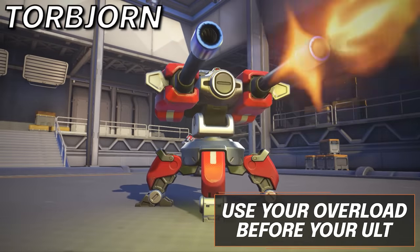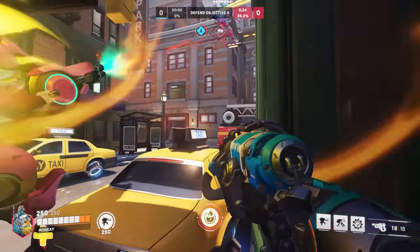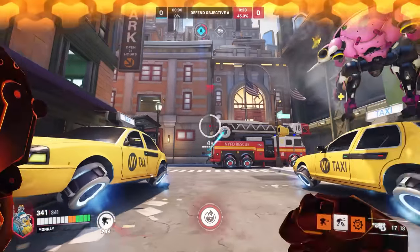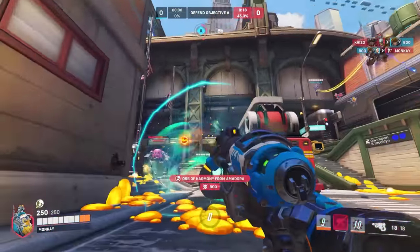Next we have Torbjorn. When using alt as Torb, make sure to use your overload beforehand. This will make you much safer as you can't use it while you're in alt. This will also help with the fact that when you're using alt, you must take your time to place the molten core all over, as stacking it on top of each other will lose a lot of its value.